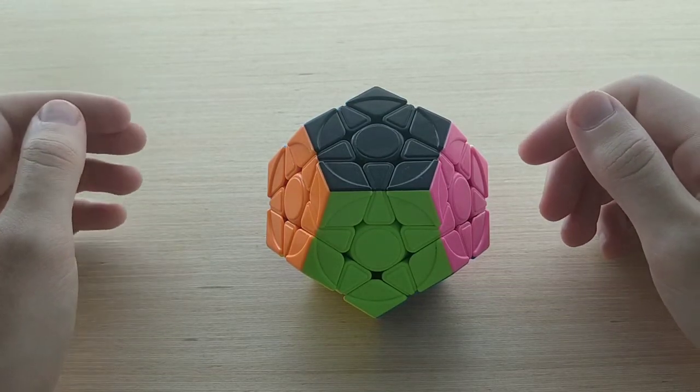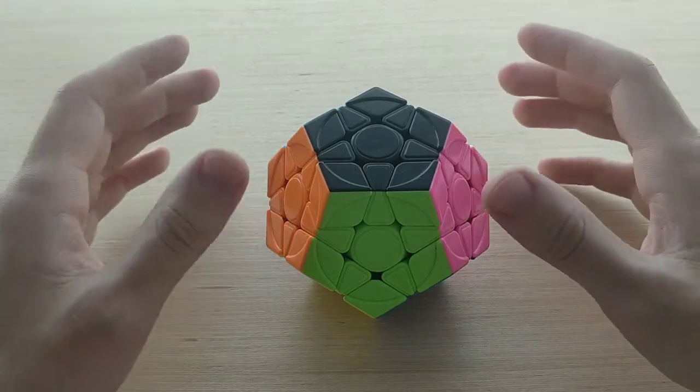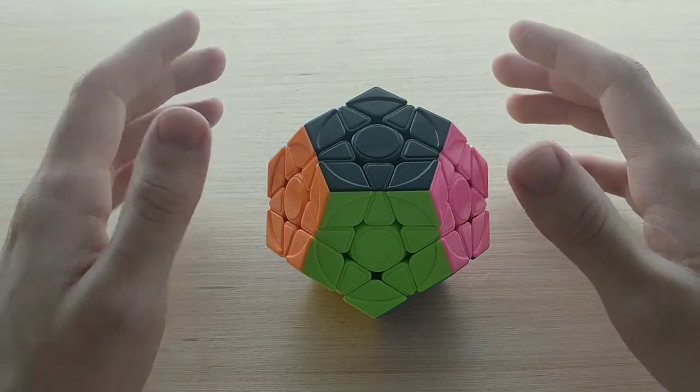Welcome to episode 5 of One Look Mega Minx OLL. Today we're going to be covering sets 14, 15, and 17, which is 12 cases altogether, and these make up the easiest remaining line EO sets.